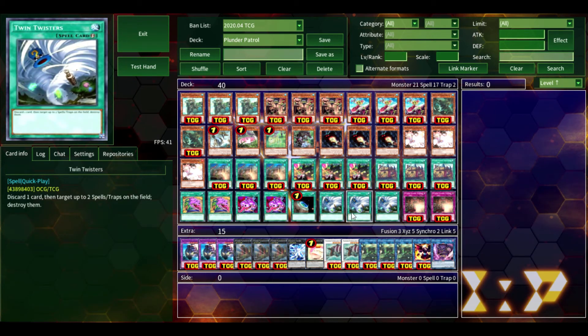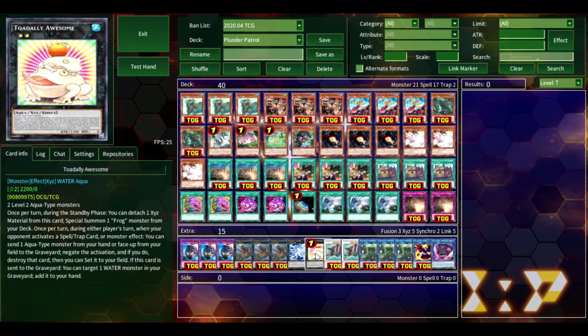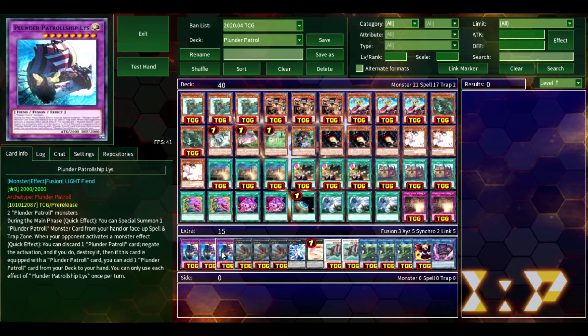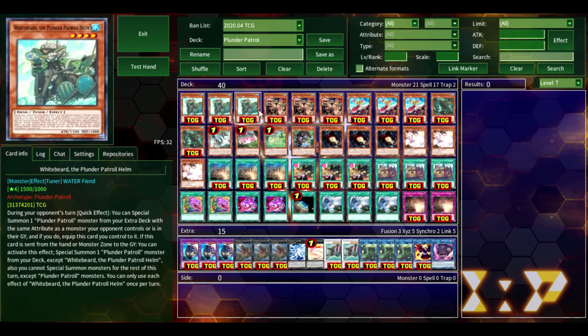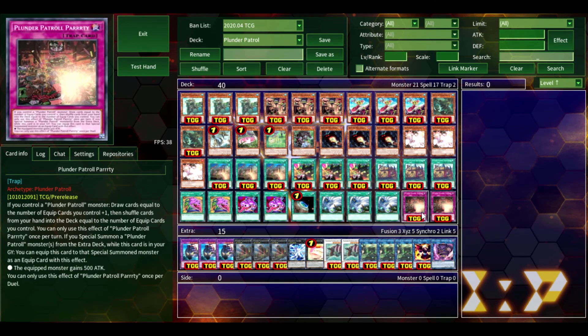Three Twin Twisters, because you do want to go second with this deck. You can go first — the option of going first is definitely there, especially with Bahamut Shark Toad — but going second works better, because then it allows you to get your opponent's field and graveyard set up so you have the most options of what you can summon. Plus, Twin Twisters being a cost does not affect any of these monsters, and certainly doesn't affect the Dangers. That's why I'm maxing out on Twin Twisters. Then two Plunder Patrol Party — already went over what it does — it's a solid card.